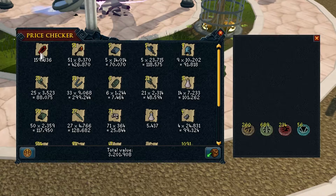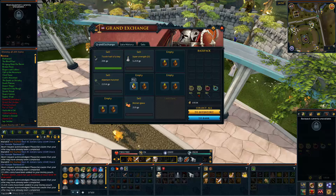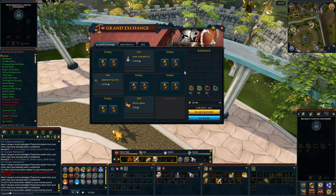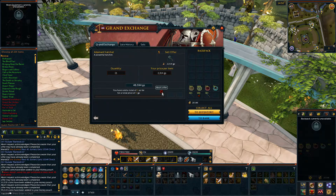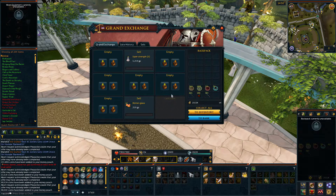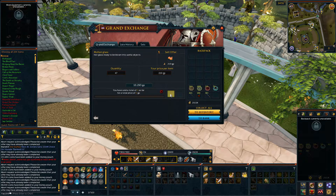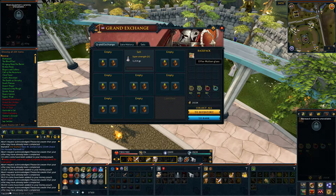After selling everything on the Grand Exchange, it came to a total of three million, two hundred and ten thousand, six hundred and nineteen gold coins — very close to the estimate. Many items sold slightly below: rune helmets, rune bows, rune limbs, super strength, super attack, adamant bows went minus five percent; adamant bolts went minus 35 percent; gold ore, tooth half keys, adamant hatchets, and rune knives were all minus five percent. Despite all those minuses, I still matched the estimate.